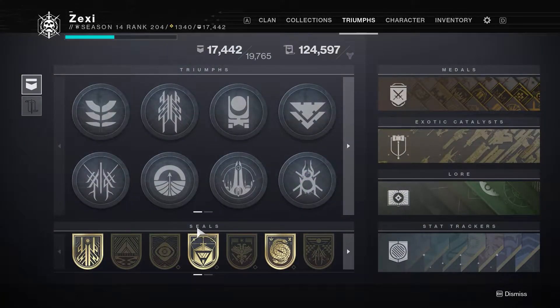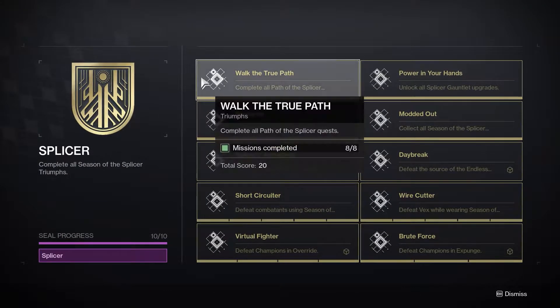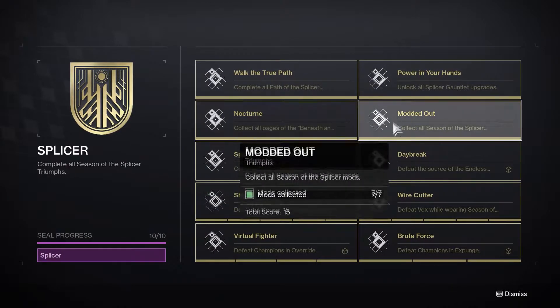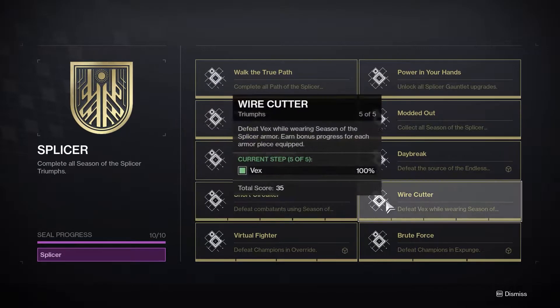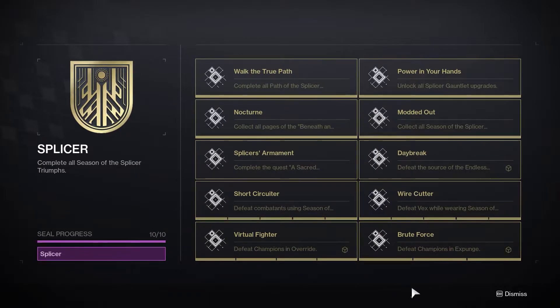Complete the Splicer Seasonal Title. For this title, it does require you to go out of your way and do certain things, like Expunge and upgrading your Splicer gauntlet and all that. But completing the Splicer Seasonal Title is a good time waster — it's a good way to spend your time, and you'll have a nice, cool title. I think Splicer as a title is just pretty cool.